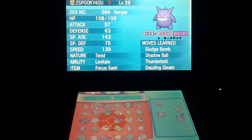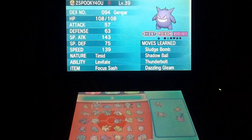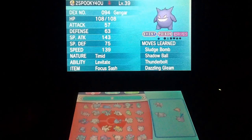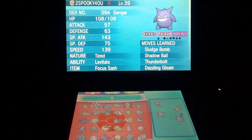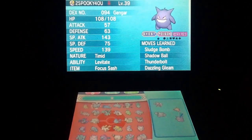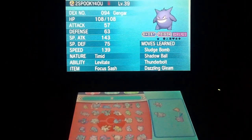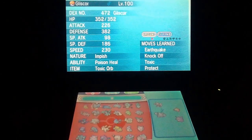Gengar is Focus Sashed, and seeing as there are loads of Aegislash running around, an Aegislash would probably go for Shadow Sneak trying to KO your Gengar — it'll live with the Focus Sash and retaliate with Shadow Ball to take it out. That's really scary. He's got Sludge Bomb, Shadow Ball, Thunderbolt, and Dazzling Gleam for coverage — you could swap one for Psychic against Venusaur or Dark Pulse. Gengar suits this team well as a fast Special Attacker that can survive an attack.